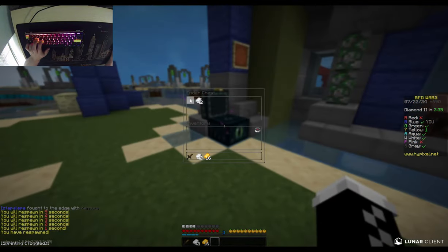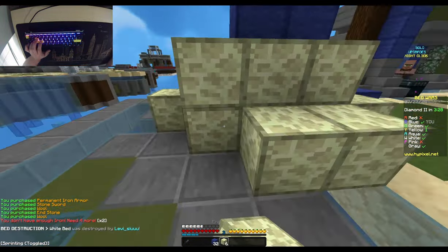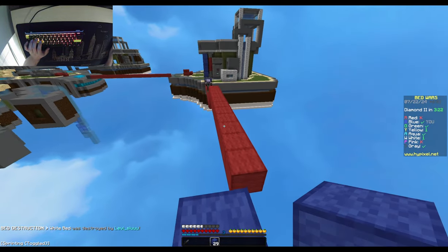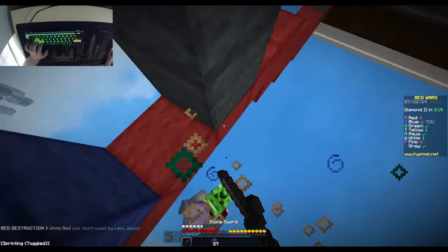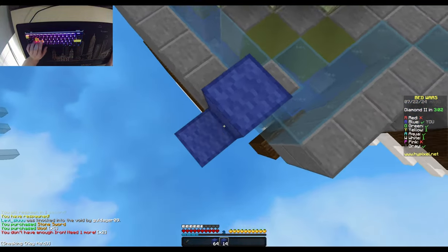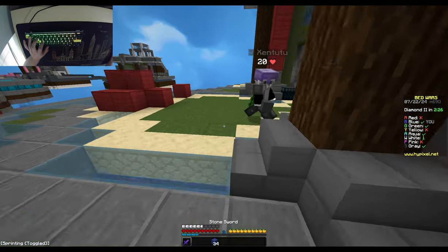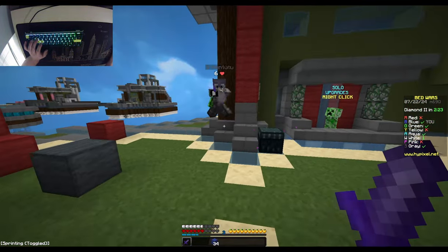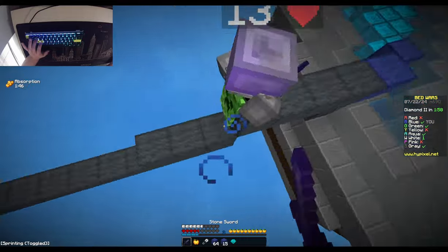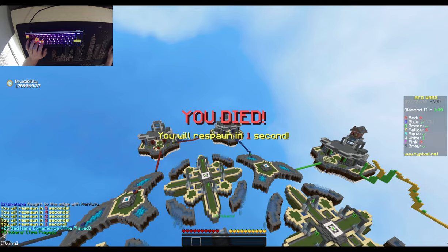We have enough for armor — let's buy armor. All right, I guess we'll have a fireball too. I think we're going to bridge out to diamonds real fast, especially since gray is going to be more stacked than us. Green just took out yellow — hopefully we'll have a free moment before green decides to rush us. Wow, that's a lot of gold. Green is going for us — this could be bad.